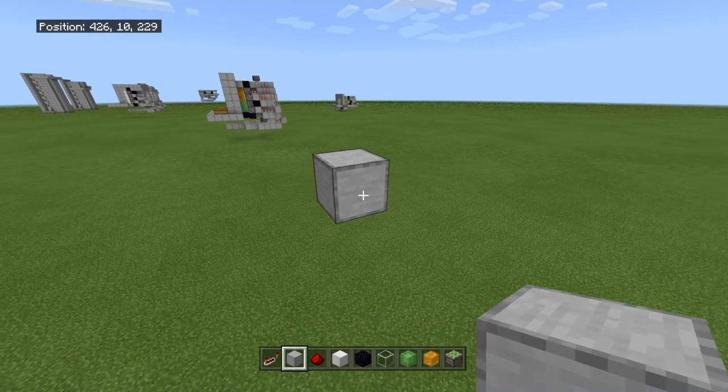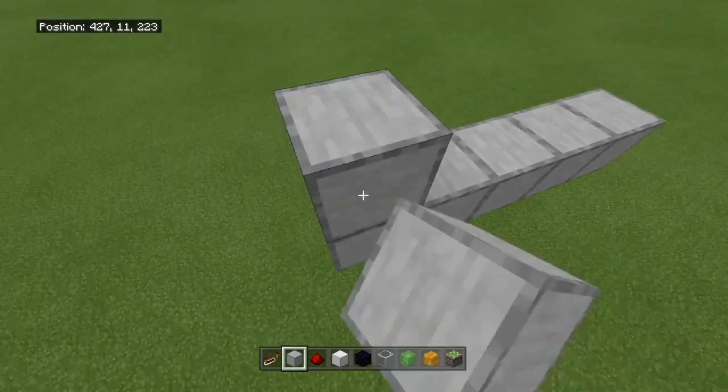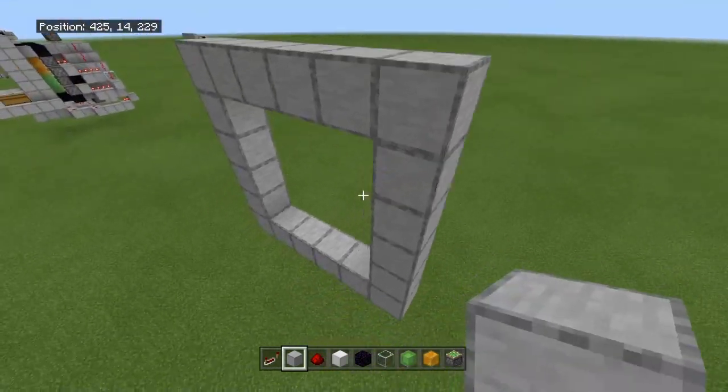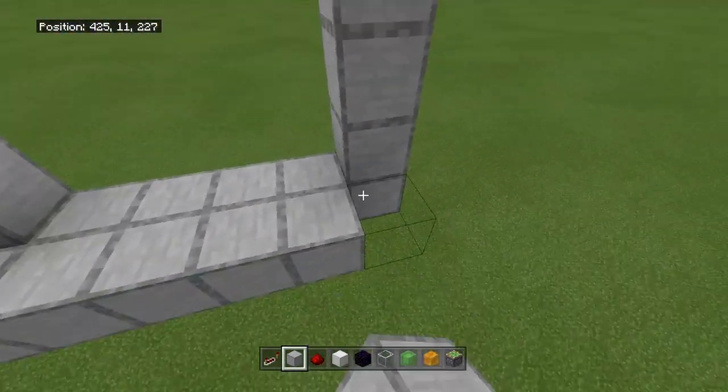First, what you're going to do is mark out where your door is going to be when it's closed. Mark out a four-wide area, four blocks up, and go across. This is where our door will be — exactly in this space.